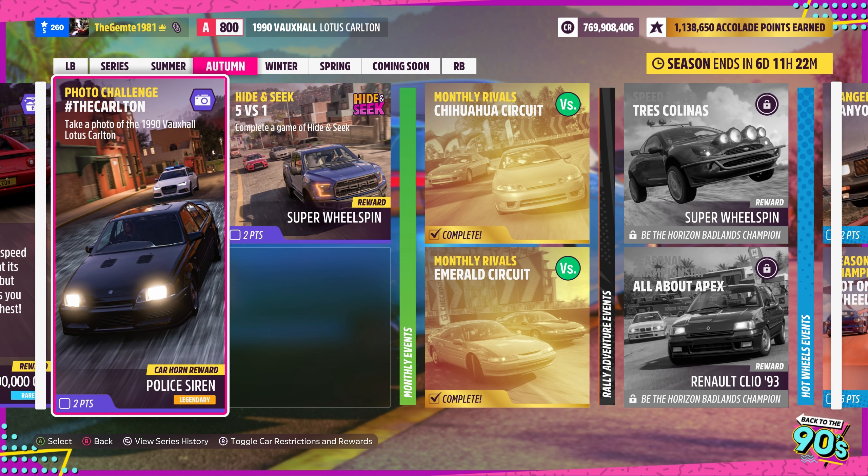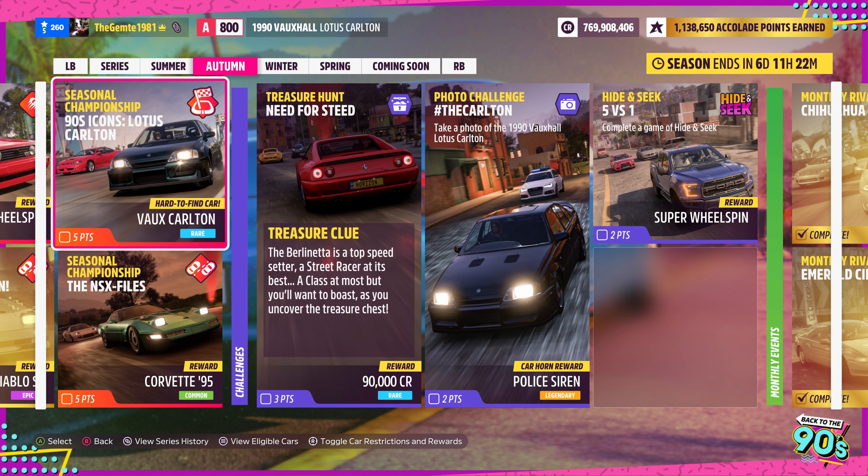At the top you'll notice the 1990 Voxel Lotus Carlton — it's in this week's seasonals. Under 90s Icons, the Lotus Carlton is the one we're going to be running. So let's go ahead and set the car restriction to Voxel B 700 and get that sorted out.